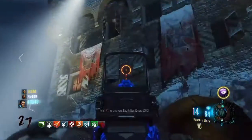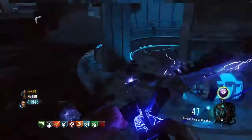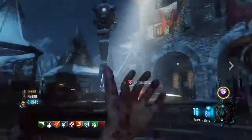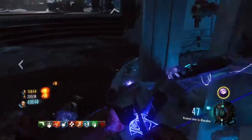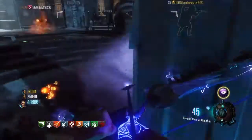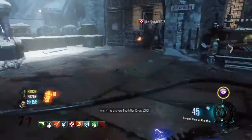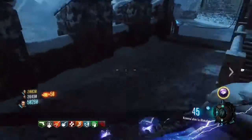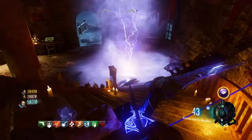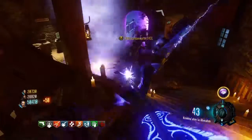We have to shoot every single window here, and then you would activate the easter egg for Spider-Man. We already activated it, so that's why you didn't get a sound cue. When you shoot all the windows, you do get a sound cue. It didn't do it for us because we already did it, and we can't activate an easter egg again - well, you can if you end your game and start another one.